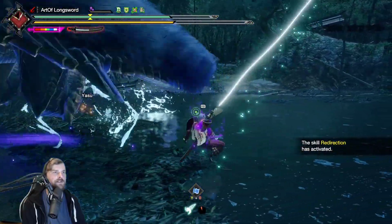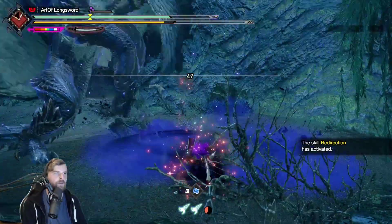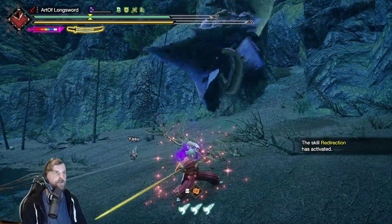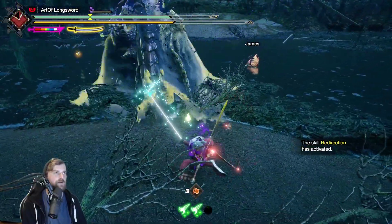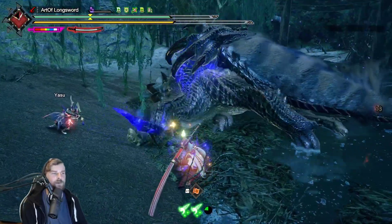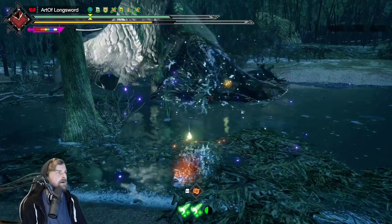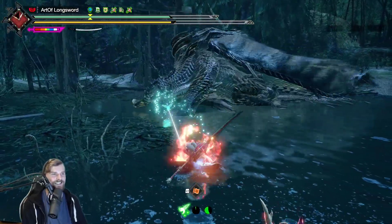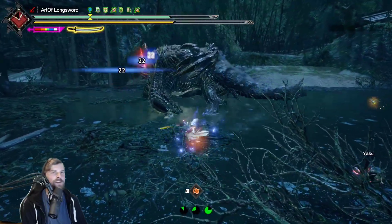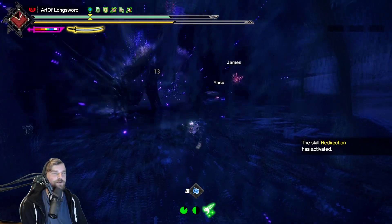I actually already lost the third Wyvernblast. Let's pick this up then. I'll use Redirection on that, and now we Second Slash hopefully at his face — get that KO. Lovely. After this big hit we're hopefully close to knocking him out of that chaos state. All right yeah, that's close enough. That is white gauge — that is yellow. Not that it's that important since I'm just spamming Second Slash to be honest.